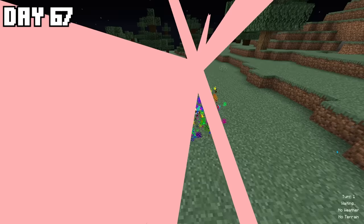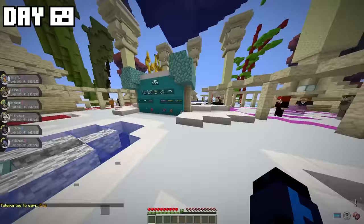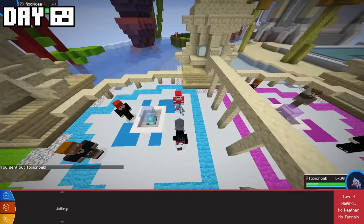Mega Evolving my Lucario gave my team an even bigger power boost. He looked amazing — I'm so happy I finally got my favorite Pokémon as a Mega. I then headed over to the EV Trainer to EV train all my Pokémon and make them as strong as possible. After perfectly training them all, I headed back to the Level Grinder to continue leveling my entire team to level 100.